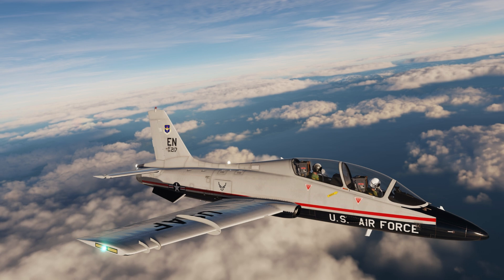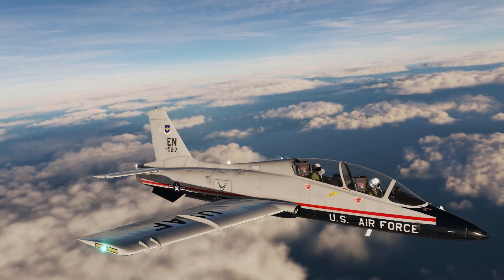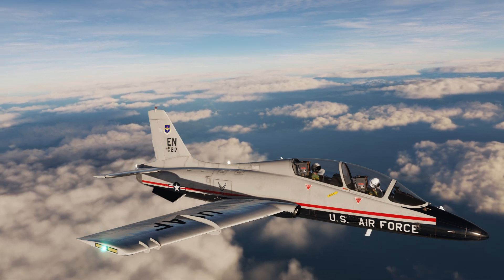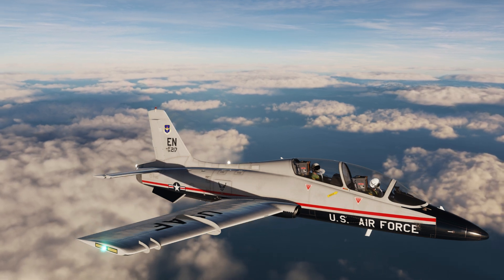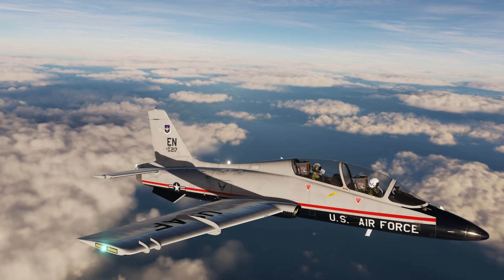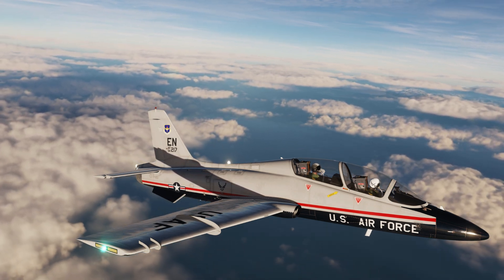With the flaps and gear all up, we've now completed the task of minimizing drag and we're ready to fly. In the real world, there's usually a more extensive checklist of tasks to go over both before and after takeoff, because there are a lot of things that could go wrong and lead to an in-flight emergency. But in our sim, we don't need to worry about loss of life or damage to a real aircraft, so in this series we're going to stick to things that directly relate to the lesson.